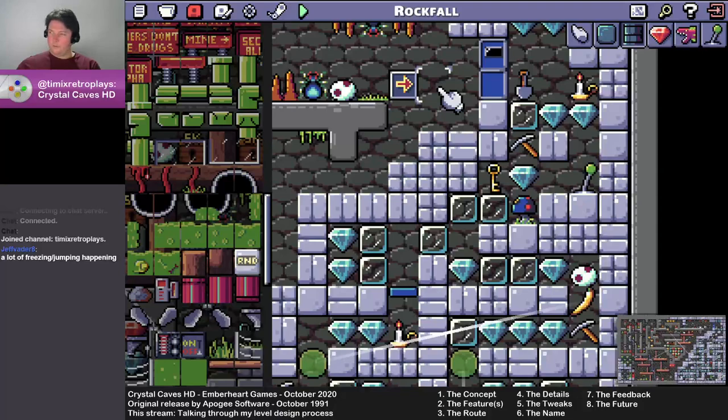I actually had the pleasure of watching someone play this for the first time live on another Twitch channel, and that was really insightful because they didn't do quite what I expected. They came through here, got the door open, flipped the switch to the green door, and then went back for the ammo without grabbing the key.